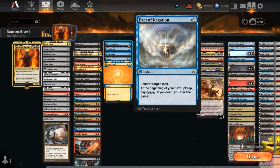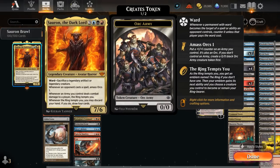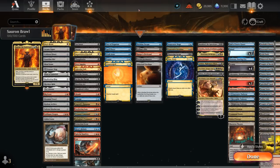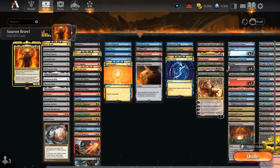Especially Pact of Negation — a zero-mana counterspell can help protect Sauron after we tapped out for it, and the opponent may not expect us to have it. We'll have enough mana to pay for the pact on the following turn, and in the meantime we get to leverage Sauron's ability after maybe hitting the opponent with the army and drawing four new cards. The final two categories are some miscellaneous card draw, ways to take extra turns which can be very powerful with Sauron, and a ton of planeswalkers and other threats to close out the game.